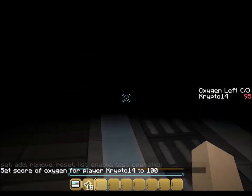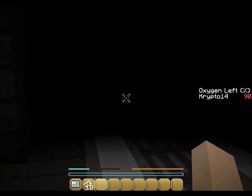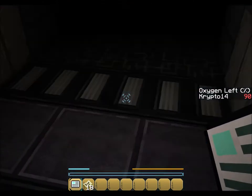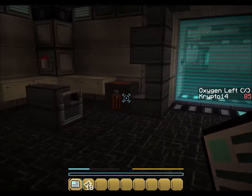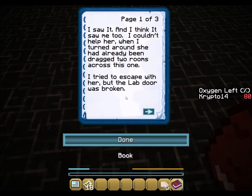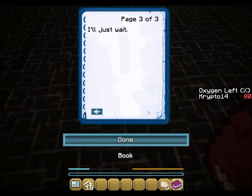My oxygen is going down way too fast. I can't see anything except this door. There's a book - I think I'm going to read it. I saw it, and I think it saw me too. I couldn't help her. When I turned around, she had already been dragged two rooms across this one. I tried to escape with her, but the lab door was broken. I've lost my child, and now I have nothing to live for. I'll just wait.